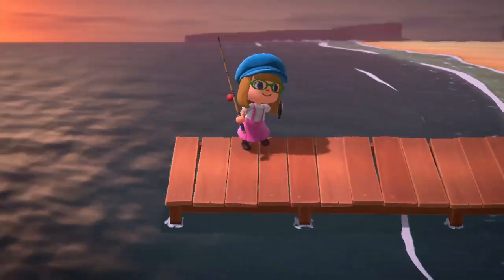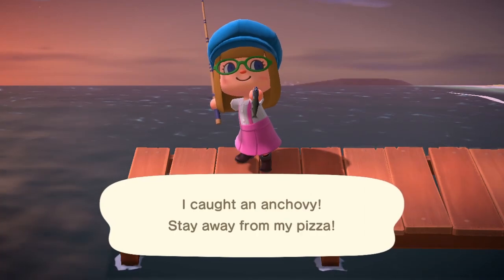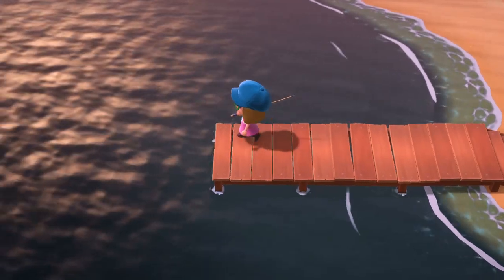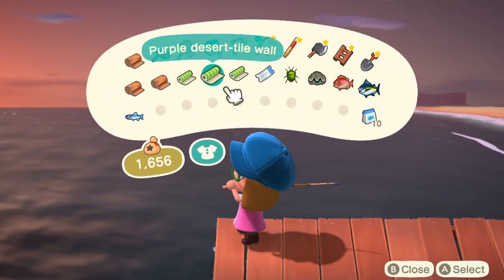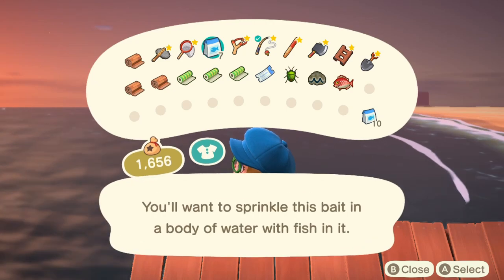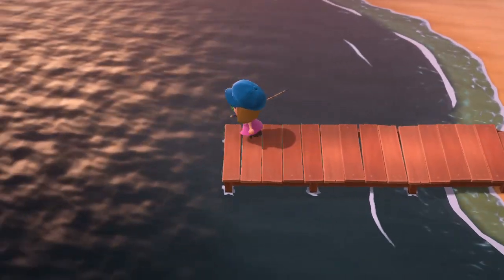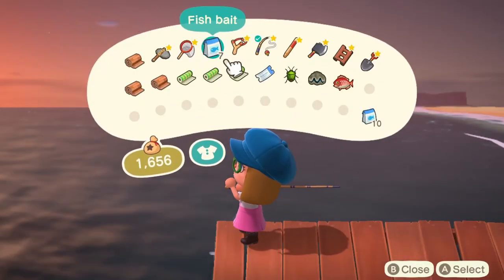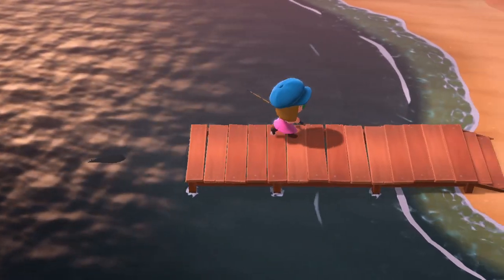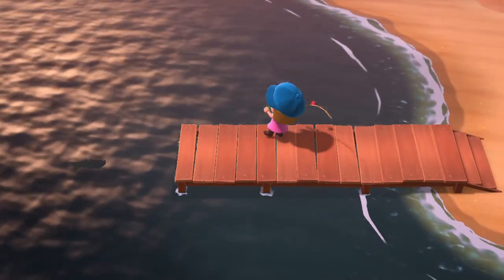What I did was actually bring some bait and scatter it, because sometimes you don't have fish there. So what you need to do is just use the bait and put some fish bait in the water, and hopefully you'll see a large shadow of a fish — and hopefully it will be the tuna.